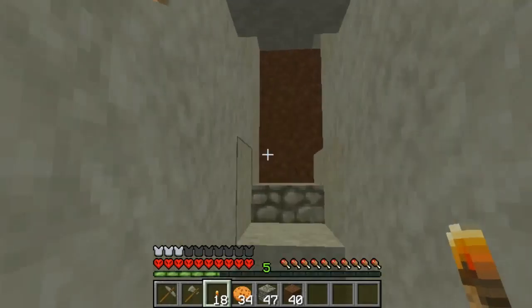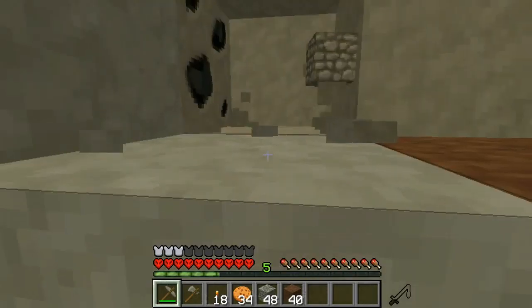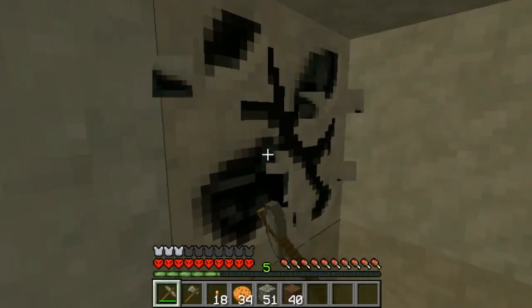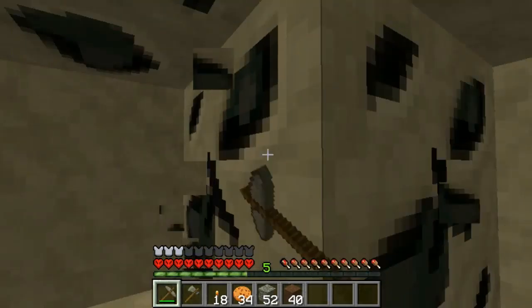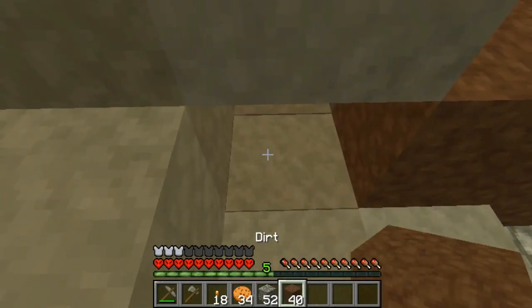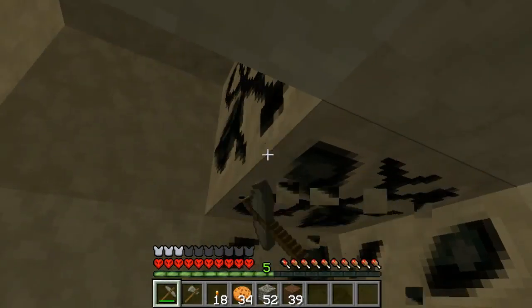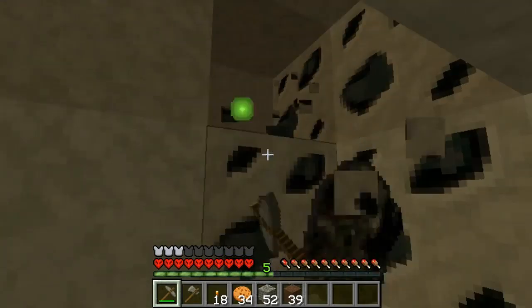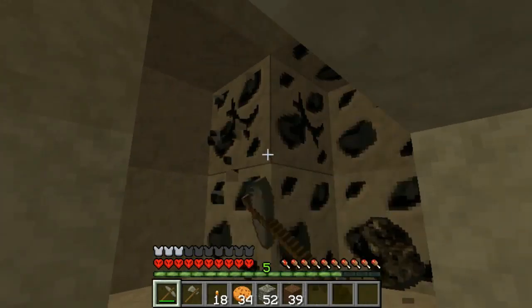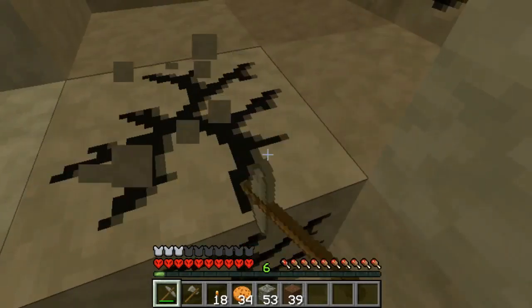The underground cave is this way. Let's dig out this way since we know we're far enough under. More coal — good deal. It must be the hole from the area we just made. We know we're low enough that I don't think we're going to hit the river. I think we're going to end up going right underneath it and into that cave system.